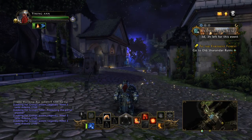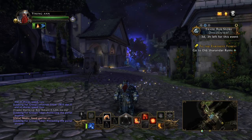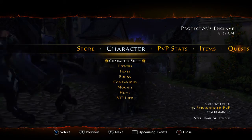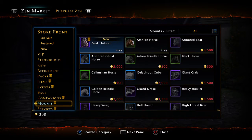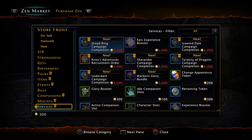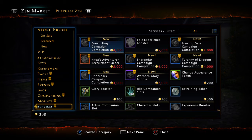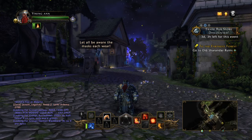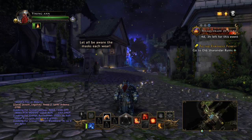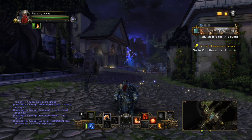I just bought a level 70 character. To buy a level 70 character, you have to go into your options, go into the store and market, then go into services, and then go into the adventure boost — everything that it says you get. I made this character and it asked me if I want to use my token to become a level 70 character, and I confirmed yes.